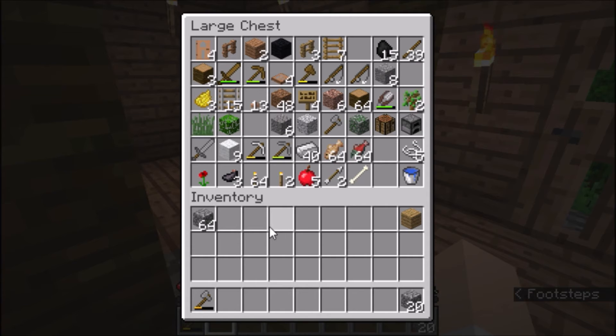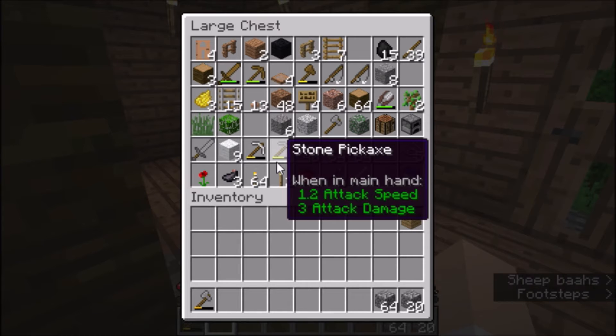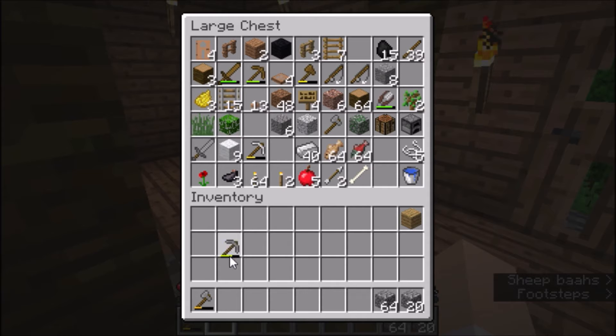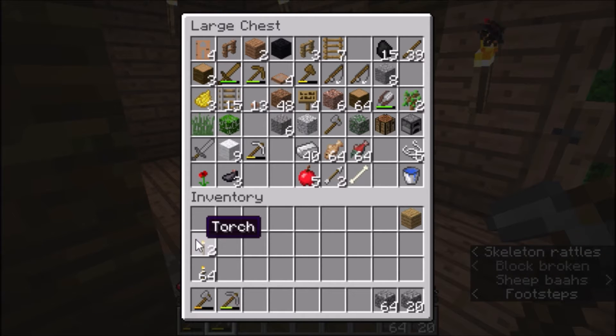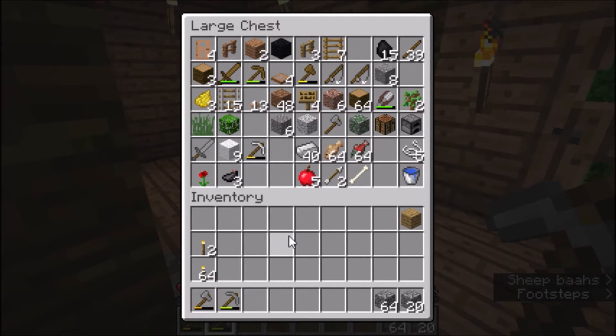One of two things we're gonna have to do: I have to do more mining, which probably isn't such a bad idea, or make the stairs. Why don't I make a set of tools first and go from there.